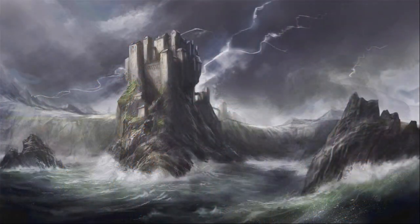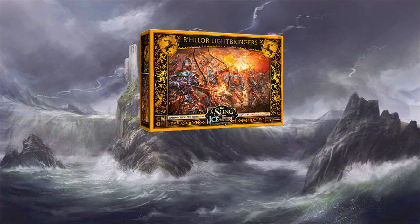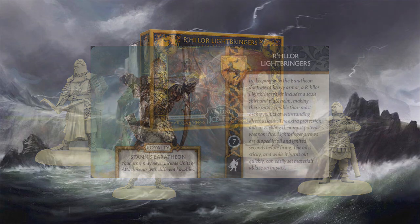Thanks for stopping by Big Top Gaming. My name's Brian, and in this video we're going to be talking about the R'hllor Lightbringers. It is still the summer of Stannis in terms of releases, so we've got another Stannis Baratheon loyalty unit to talk about. They don't have a banner bearer, so they come with four unique sculpts that comprise the 12-body combat infantry unit, and they come in at seven points with that Stannis Baratheon loyalty, so they can't be used by anything Renly, which is a shame because they are an amazing ranged unit.